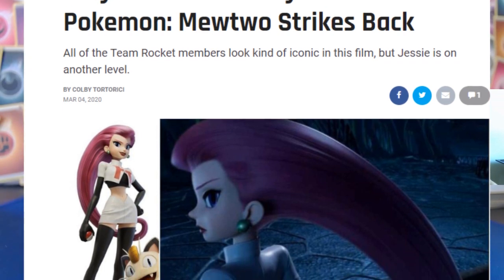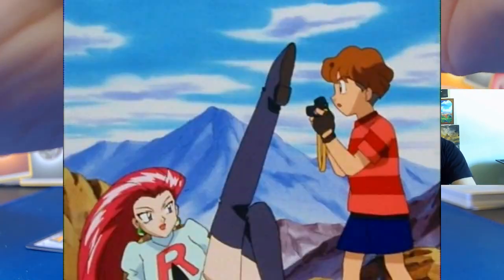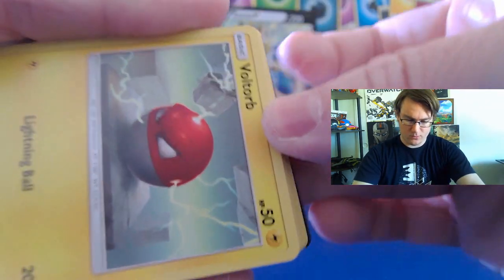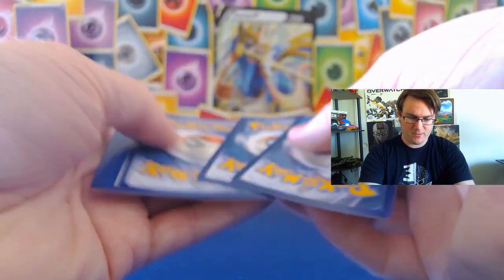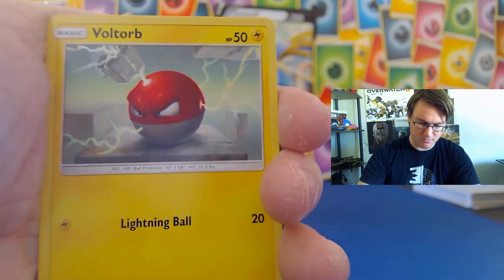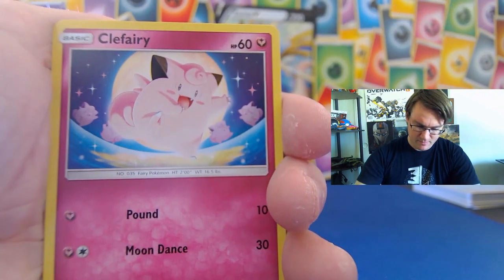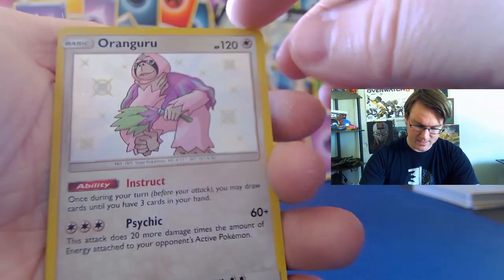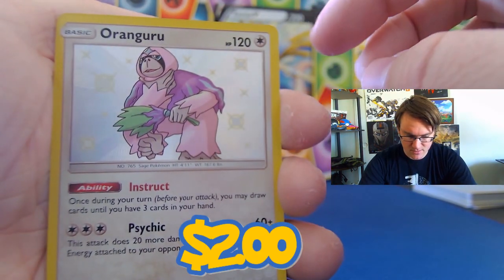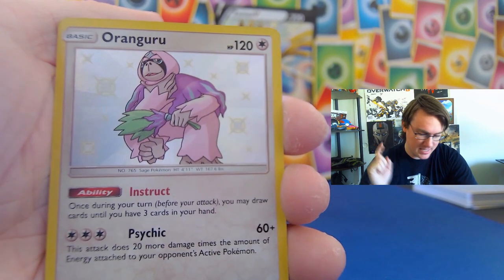Did you guys watch that new Mewtwo Strikes Back on Netflix? We're going to do a Mewtwo next. Koga's Trap, Lieutenant Surge, Misty, Voltorb, Eevee — gimme that Umbreon! Five Clefairies, Caterpie. This is a dupe — a shiny Orangaroo. Although I like a shiny Orangaroo, so not too upset about that. At least we got a shiny. Things are looking up. And there's just a Golem.